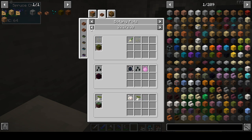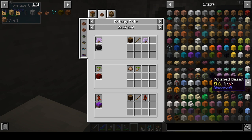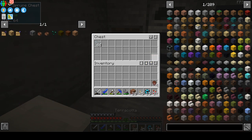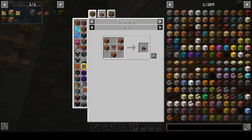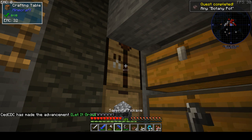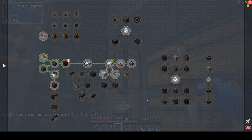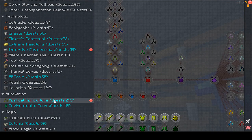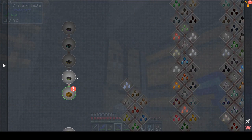Every time we craft a seed we can now put it in a botany pot and grow it like that. But first we need to craft some normal botany pots, not bonsai pots. A botany pot was a quest as well, so now we have to progress in Mystical Agriculture.